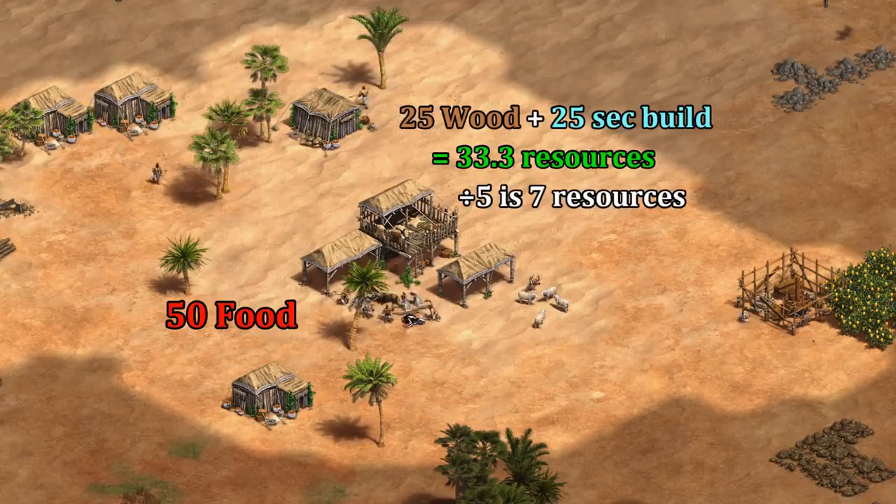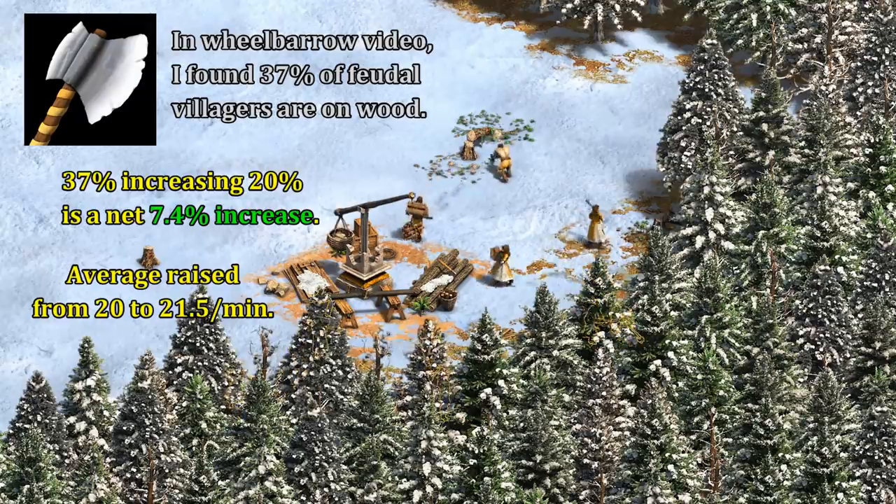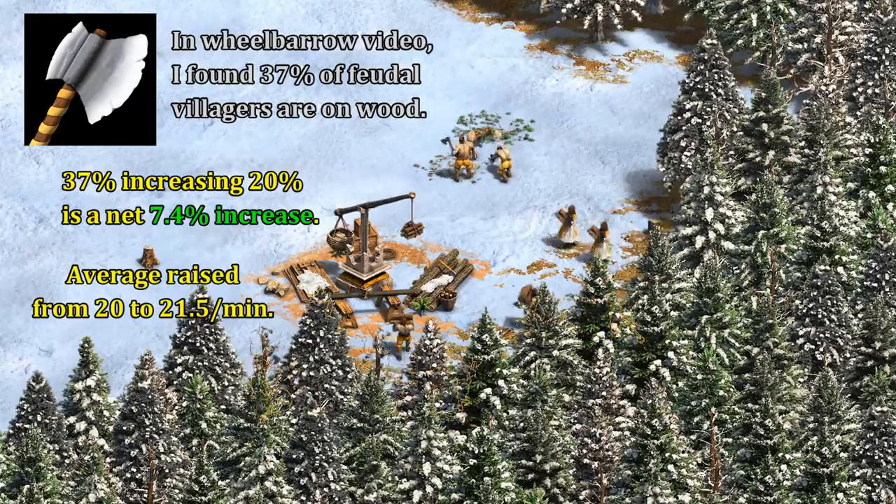Hitting feudal age has the additional advantage of picking up double bit axe, which increases your lumberjack collection rate by 20%. To account for that, after clicking up to castle age, I'll assume the villagers start collecting 21.5 resources per minute. It's not a huge difference, but that's generally when you pick it up in a fast castle, and it's easy to factor in.